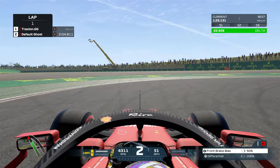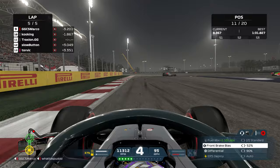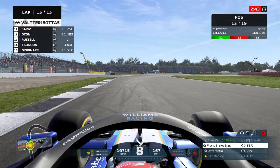Too much bias and the car tends to lock up the front tyres, but too little and the car can become unstable during braking and turn-in. Increasing the bias — moving it forwards — works well for hard braking zones that require little trail braking, such as Bahrain turn 1. Moving the bias rearwards is suitable for corners that do require some trail braking, such as Stowe at Silverstone.